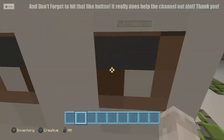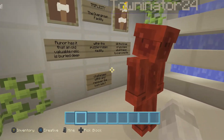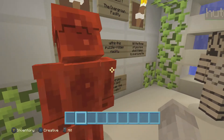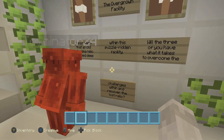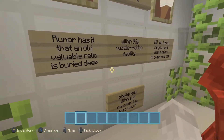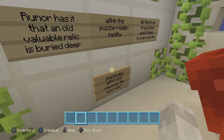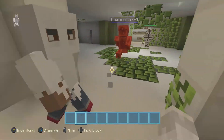Yes! So we've got the extra one in case one of us dies. Go ahead Tom, you can read that. The map is Triplacitor - the overgrown facility. Rumour has it that an old valuable relic is buried deep within this puzzle-ridden facility. Will the four of you have what it takes to overcome the challenges of it and recover the lost relic? I bet it's a pencil sharpener.